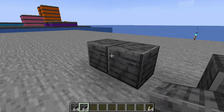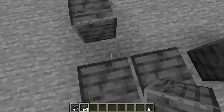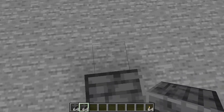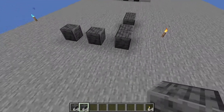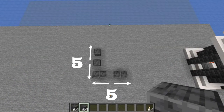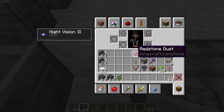Going to the left side, skip the first block and place a block on the second one. Jump over and skip a block, then place another block right here. If you're looking at it from above, it should be a five-by-five layout.